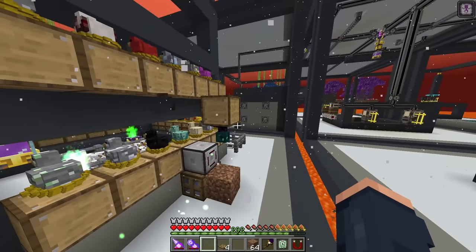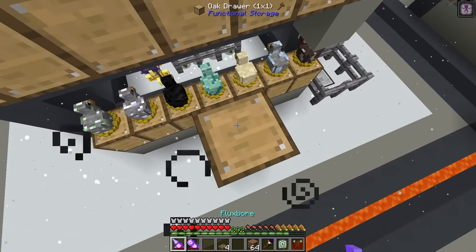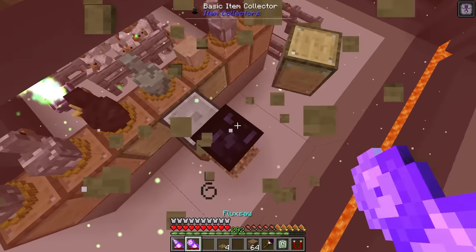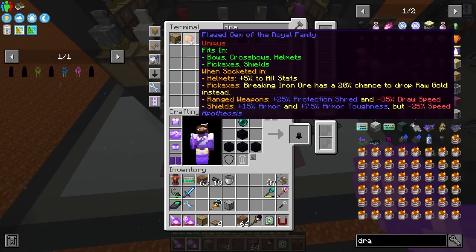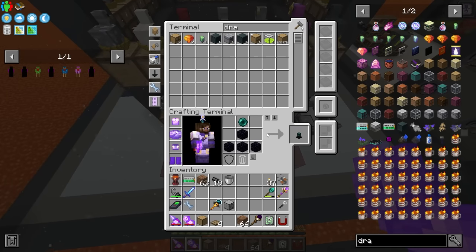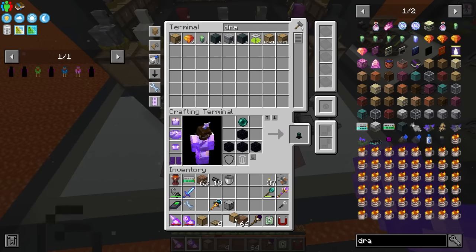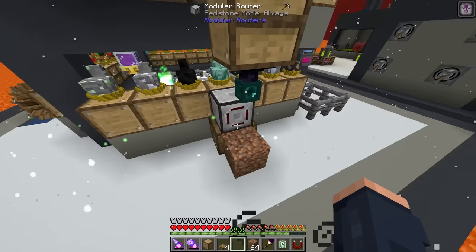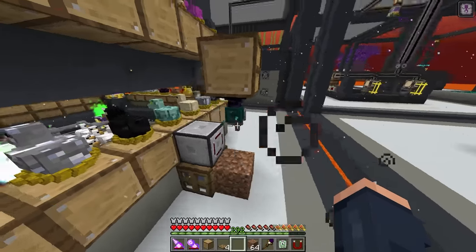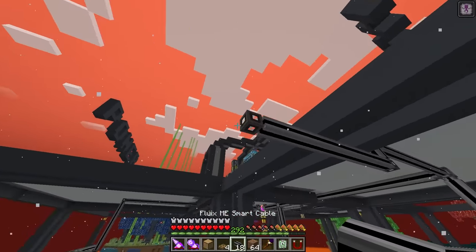We can use a storage bus for the drawer, and we probably want to have both seeds and wheat in it - so a double drawer. I'm not sure if it's going to drop verdant sprigs - I think those have to be player drops. We can void off any excess, so we just need this added to the back.